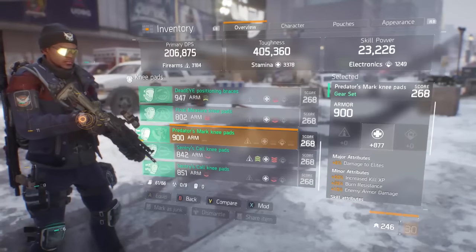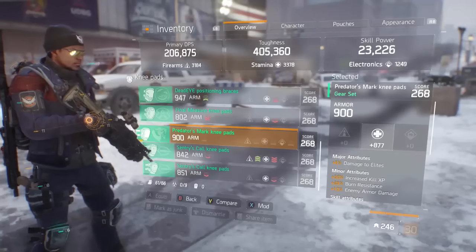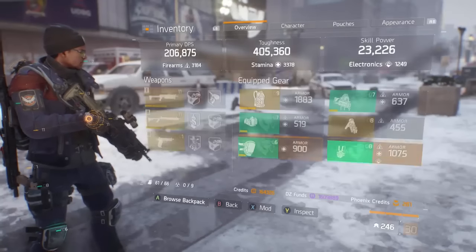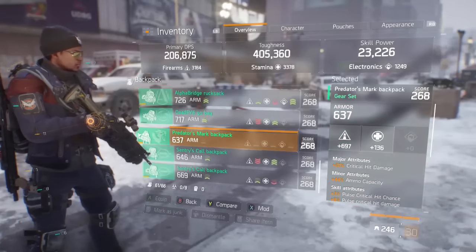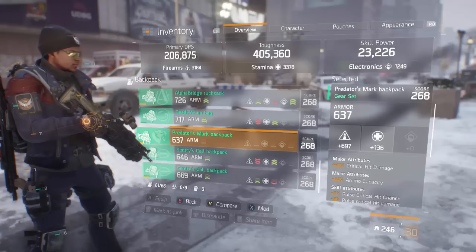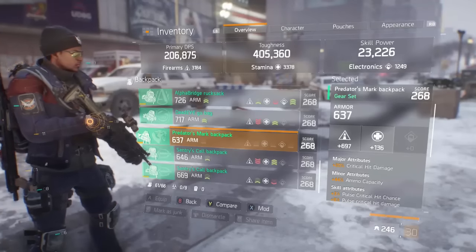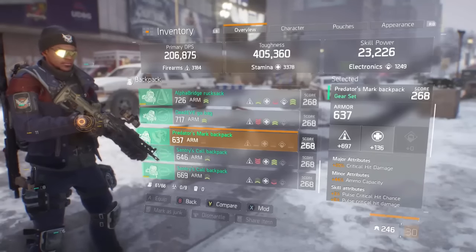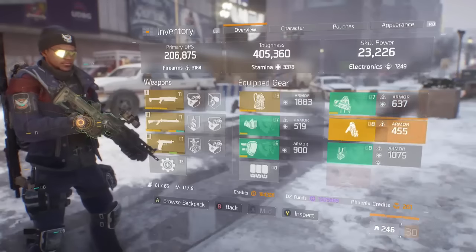On your knee pads, go for crit damage like I mentioned — I couldn't get crit damage on mine, I rolled it so many times and just kept getting damage to elites and health. You always, always want to go for crit damage. On the backpack I go for crit damage as well. You can go for skill power if you want — skill power is nice if you're running solo, maybe using Vigorous with around 30k skill power for a really nice Pulse and Booster Shot. But since I'm usually playing with a group, that extra skill power won't benefit me as much, so I prefer the extra crit damage.